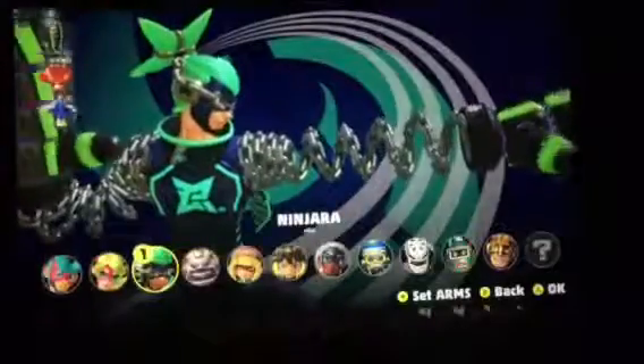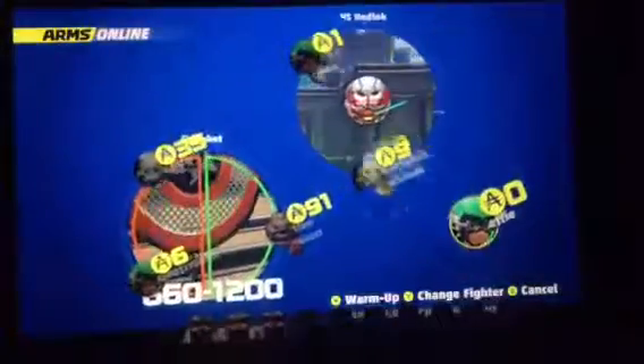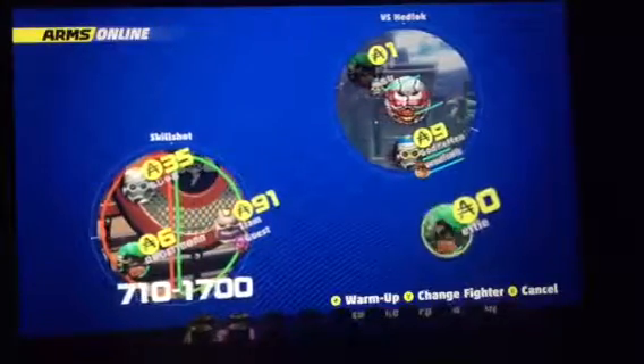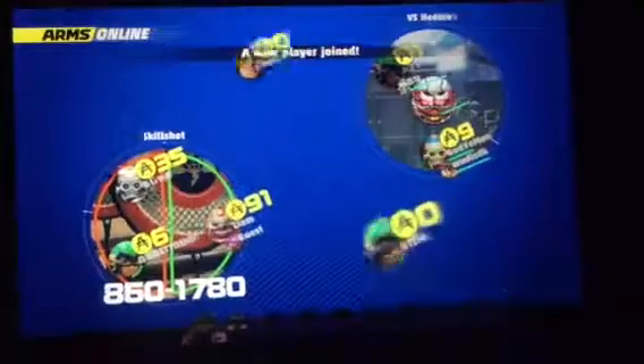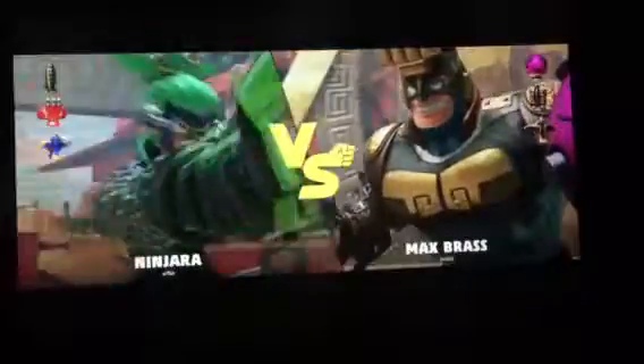Okay, this is taking too long. I'm just gonna do a Party Match. Let's do this — I'm just gonna use the Jar. Let's see what a new player is doing. Let's fight. You just want to keep doing this, and if they happen to attack you, then you dodge whichever way.